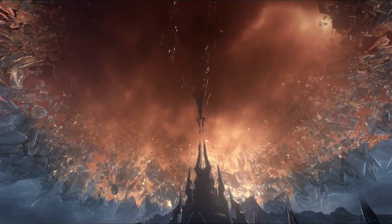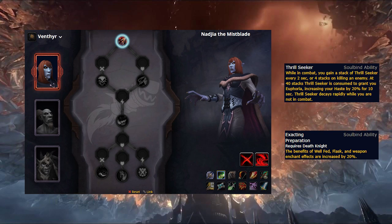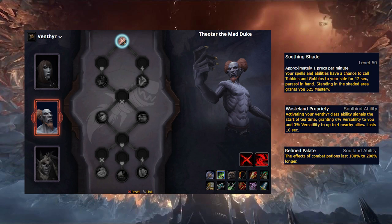They do provide some solid Soulbind options though. Starting with Nadjia, Thrillseeker is a solid haste buff that procs more often when killing enemies, making it very good in Mythic Plus. She also provides a flat 20% boost to your food, flask, and weapon enchant buffs, which is powerful in all types of content. Theotar has a mastery buff proc, however like Dreamweaver this is also tied to a location so movement can hurt its uptime. Outside of that, you can choose between a versatility buff for you and your party tied to Sinful Brand, or a 100-200% increase in combat potion length, which can be very strong when potting alongside Lust or the Prideful buff, though of course it is a bit RNG.